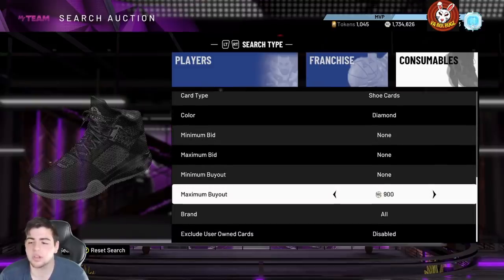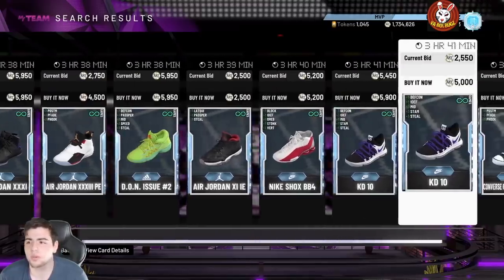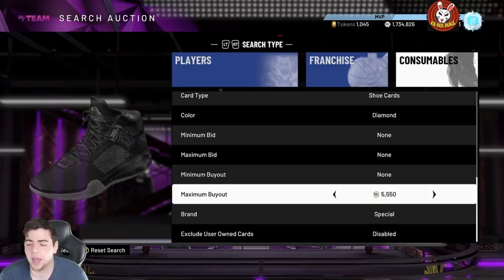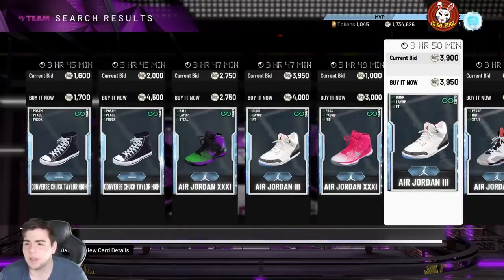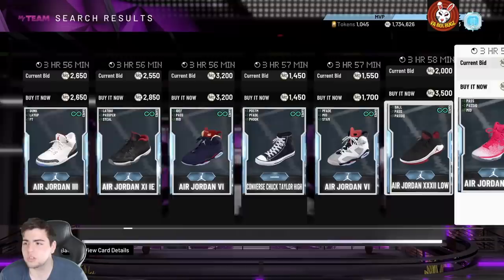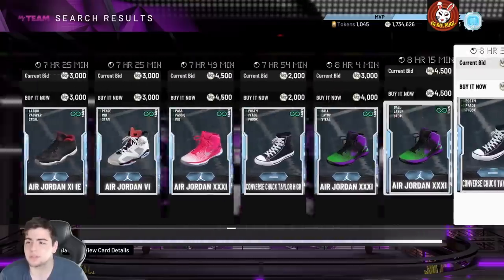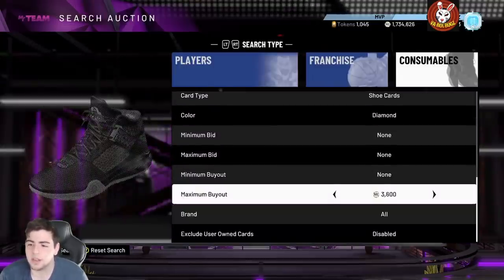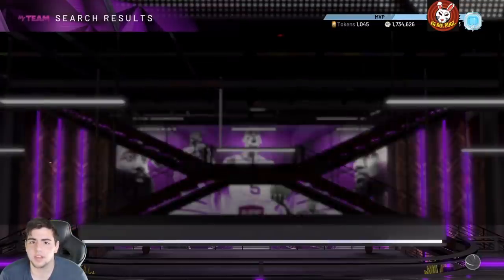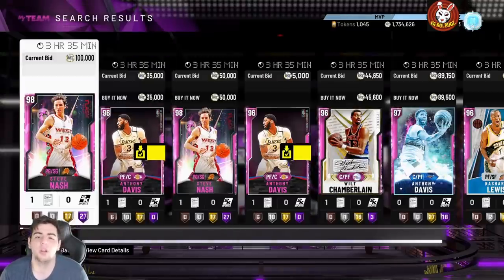They had that locker code drop, so there's still a ton of movement on the market. Pretty much all the shoes with three-point attributes are going to go for a lot of MT. Nike three-point shoes are going to go for the most money. You just want to look for three-point shot boost — that's literally it. These cards are so cheap right now and you could possibly flip them. Shoes are definitely a good method — you just have to pay attention to pricing.